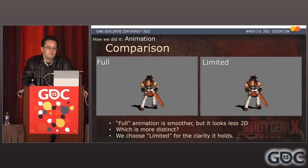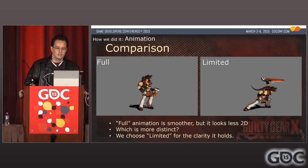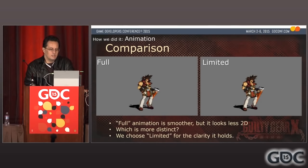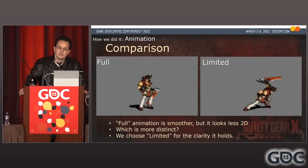For those curious, here's a comparison between full animation and limited animation. Full animation with interpolation looks a lot smoother. However, it's more apparent that it's actually 3D compared to the limited animation version. The limited animation version may look less smooth but has more distinctive poses — easier to recognize. We chose limited animation for the clarity it holds.